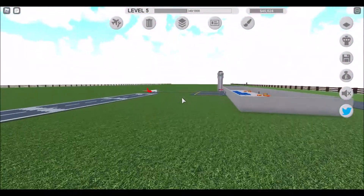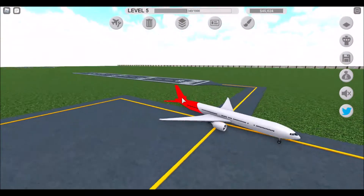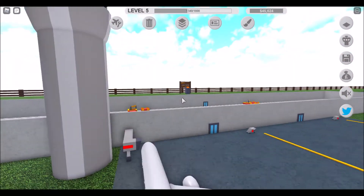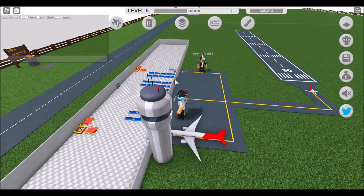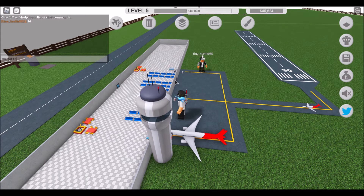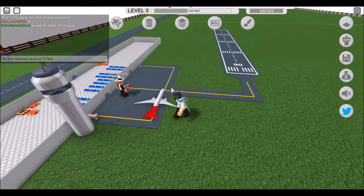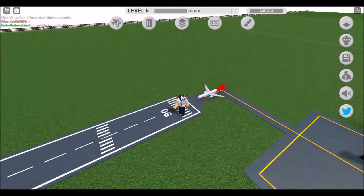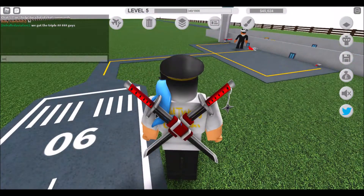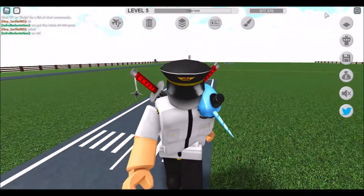It's here guys, it's here! We have the Boeing triple seven — it landed! Look at this masterpiece! Triple seven, we got the triple seven guys! We got the triple seven on video — that was so cool! Thirty one thousand in — awesome!